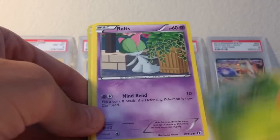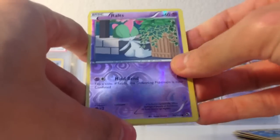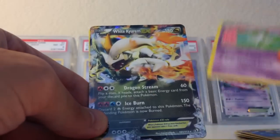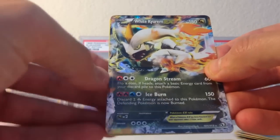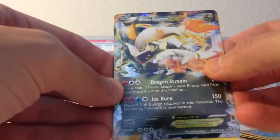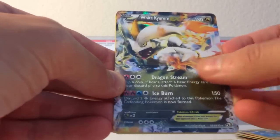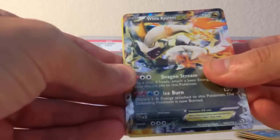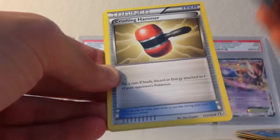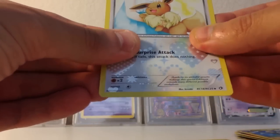Piplup, Sewaddle, Ralts, Gible — okay, you can see a very nice card in the back. Let's hope it's really good, I'm getting excited. Audino, Kirlia. And then — oh my gosh — just an Ultra Rare White Kyurem EX! Are these not some of the most beautiful cards you've seen? These Holos in this one — these are just excellent, insane pulls right now. This is great, I'm so pumped. I'll be giving it away too. Let me know which one you want more — the White Kyurem or the Charizard for the giveaway. Crushing Hammer and a Radiant Collection Eevee is the final card.